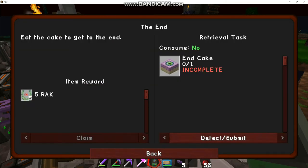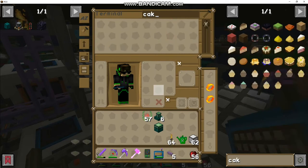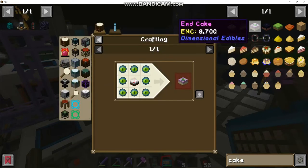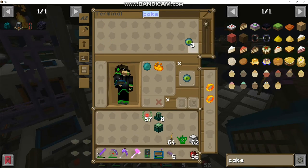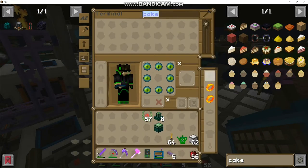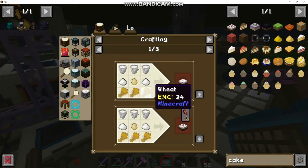For the End you need an end cake to get there. Cake - how do you make it? Eight with a cake, so two. But we still need a regular cake first.